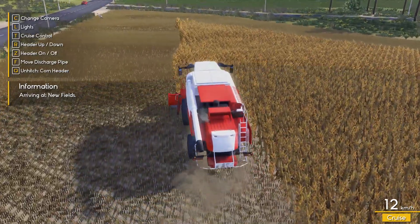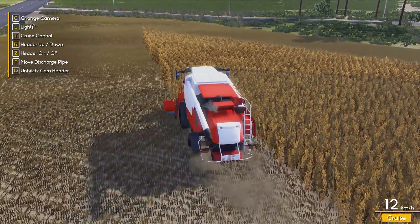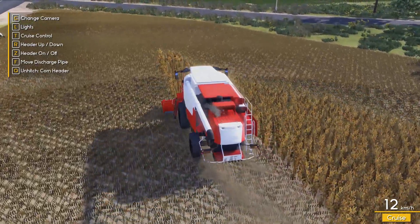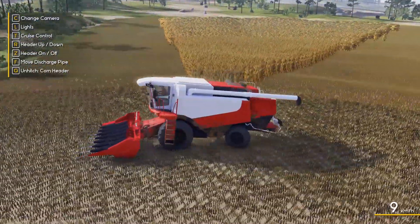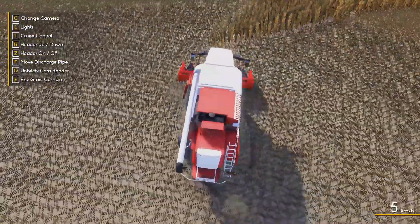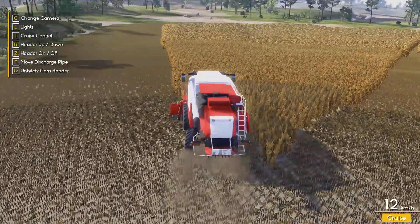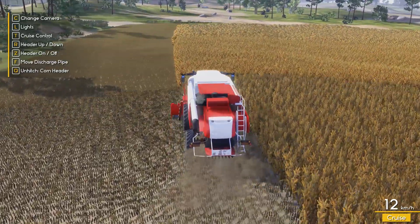I'm not sure what to say at this point. I went back to the farm, collected some goose eggs, checked the map - no worker. Let's try save and reload. Sat around the farm for a bit - no worker. The map still says there's a worker coming here to plow the field but I kindly disagree - I don't see one. I may have to fire that worker and hire another one.